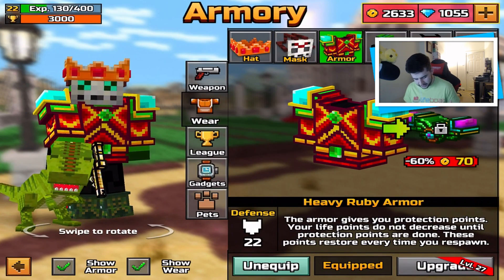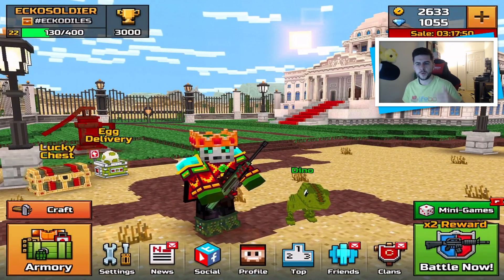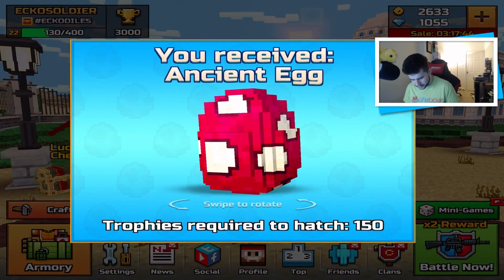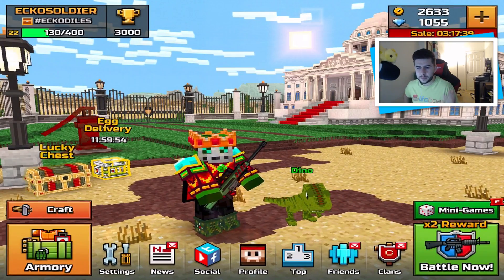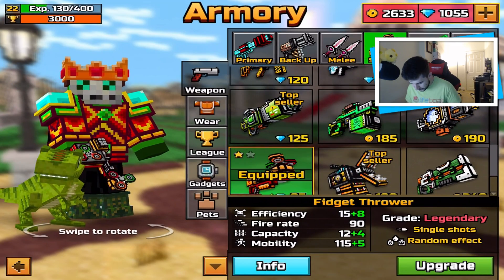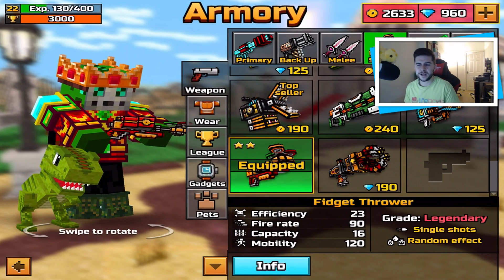I'm also going to enable this because it looks pretty cool. Now guys, I need to know the boots — players boost really high, like I've seen players jump twice as high as I do. What boots are they using? I definitely need to test that out. So we got ourselves a Lucky Egg which is going to require 150 trophies. No thanks. Maybe we'll get that in today's video, maybe we won't. We've got Lucky Chest to do as well, but we're going to go in here and equip the Fidget Spinner and upgrade it.